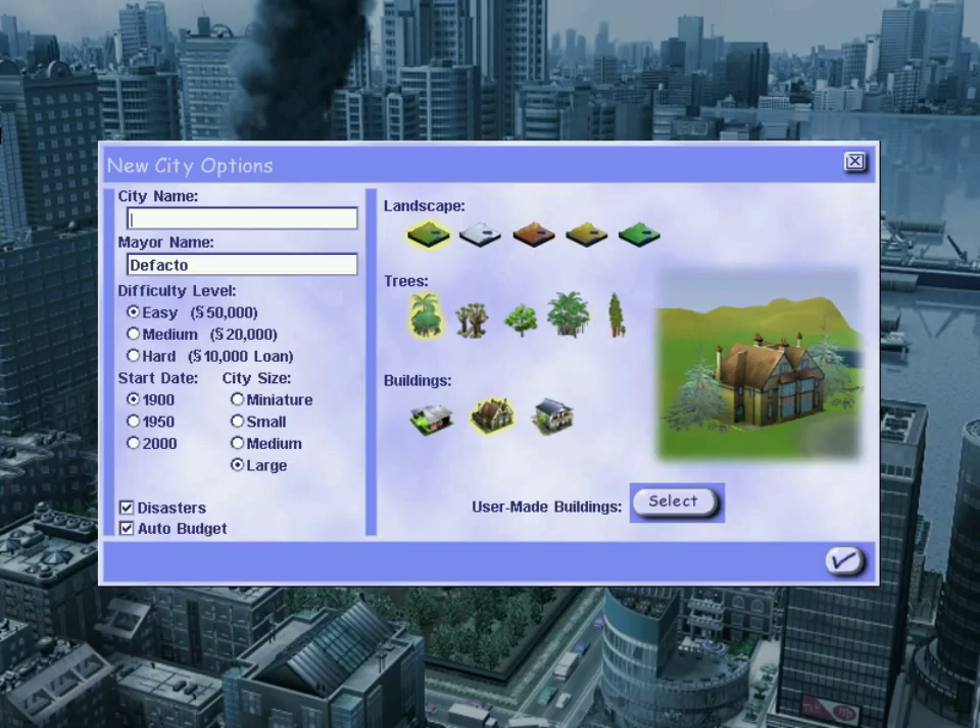As always I'll take suggestions from you. I'm going to call my city... where did I get pizza from last night? I'll call it Oster — that's where I got my pizza from. I'm going to have a large city size, start date 1900 again, disasters on, auto budget on. I quite like the yellow terrain — that might suit my city.